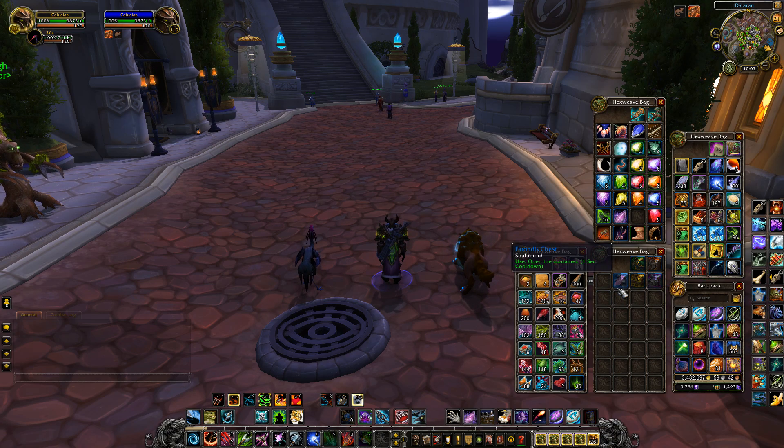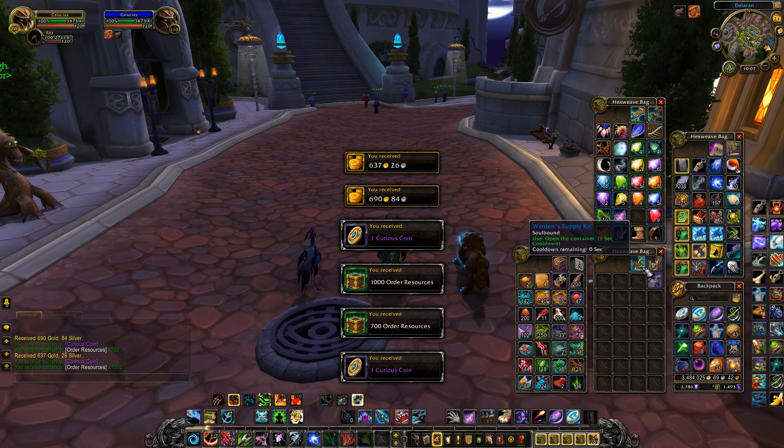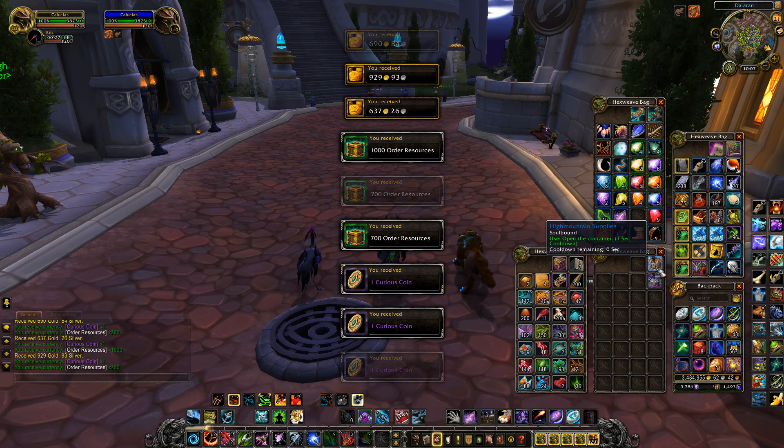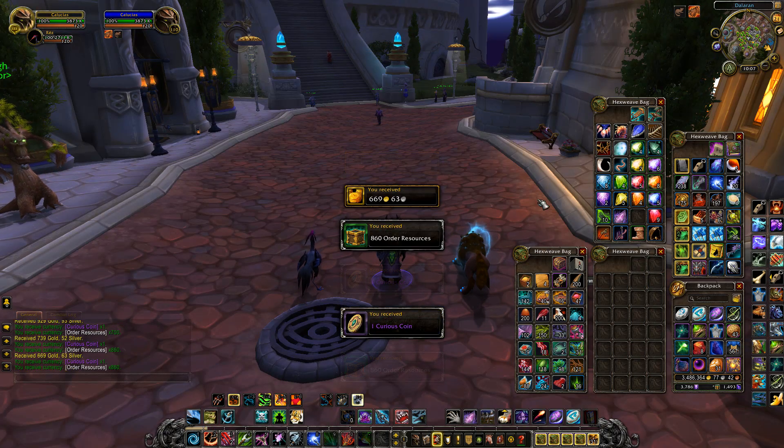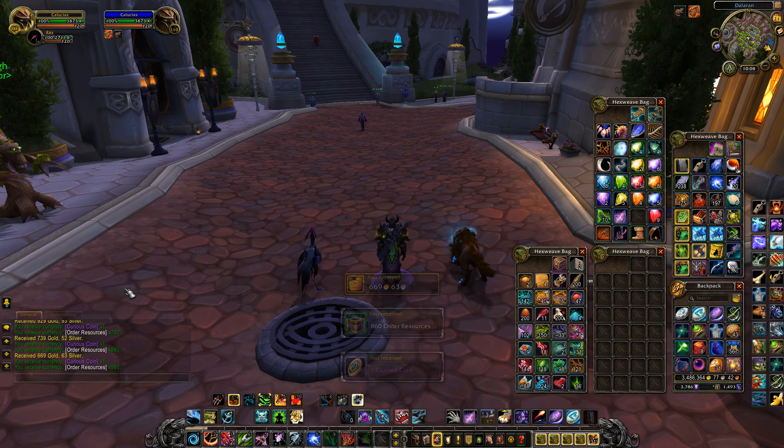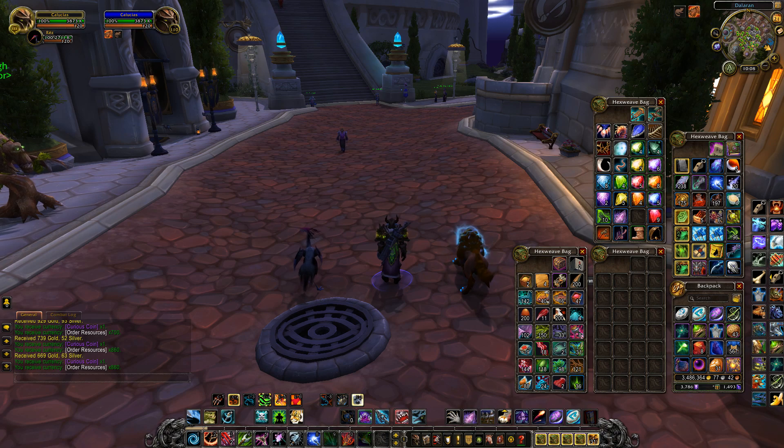Just in case you were curious how I'm doing this exactly, I'm going to keep copying my character over to the PTR. Each of the Paragon chests, by the way, in 7.2.5 give a Curious Coin — I don't think they have a 100% drop chance in live, not 100% sure on that. But I didn't get anything there — got some gold, got some resources, got Curious Coins, no Mounts. So let's keep going — 19 more times to go.